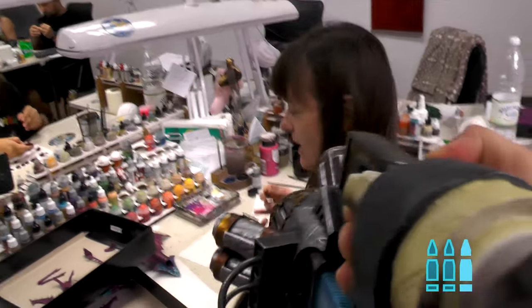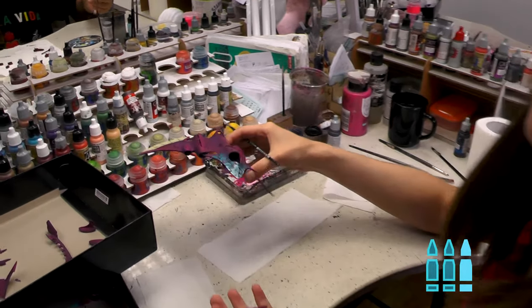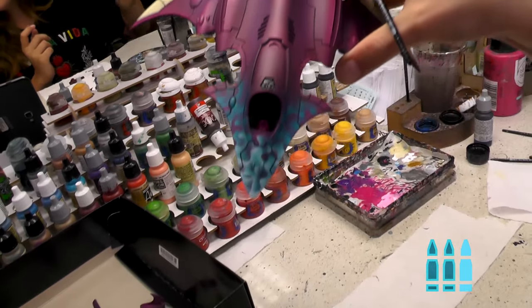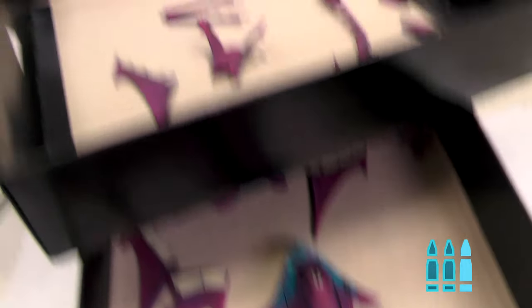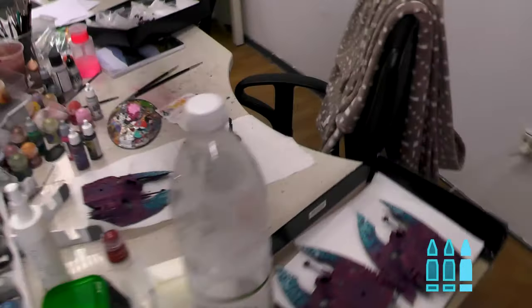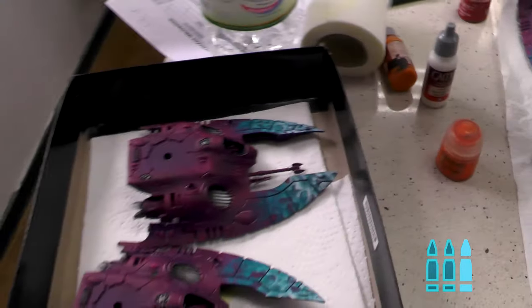Over here, Agnieszka is painting eldar machines — beautiful plant machines — with a soul burst effect. Ewelina is airbrushing somewhere else, but she's also working on the eldar and some Salamander stuff.